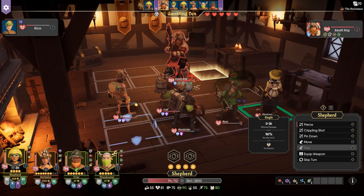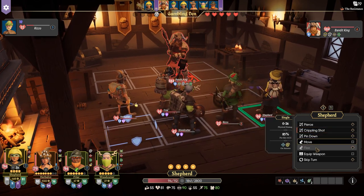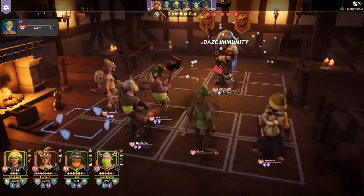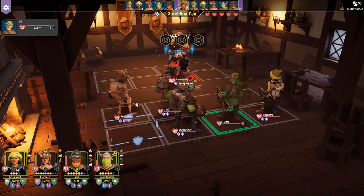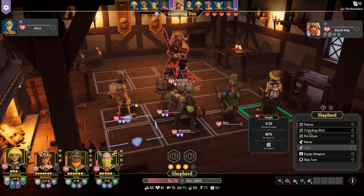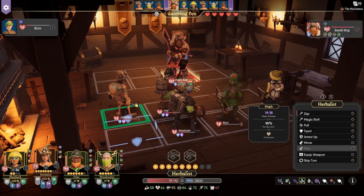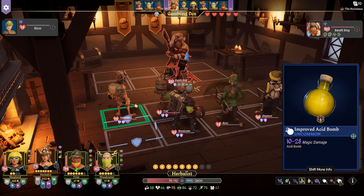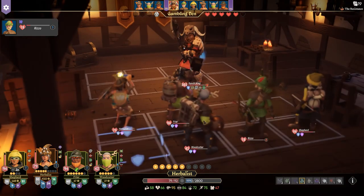Whose turn is it right now? It's the shepherd's turn. Shepherd, why don't you freeze this guy — or let's cripple — oh wait, he can't be crippled, but he can be frozen. So let's use this. Now he's frozen, so he'll take more damage. Oh, he's going to reflect damage — maybe Rizzo will turn that off. I think that turned it off. Let's pierce him. Magic bolt or should we use bombs on him? We're going to use magic bolt and use some of our focus to do high damage — 64 damage, beautiful.